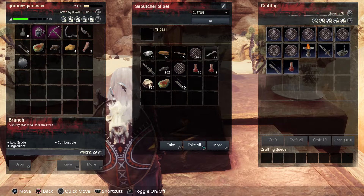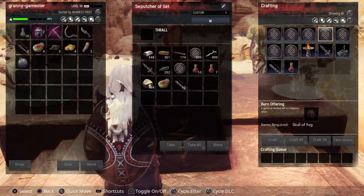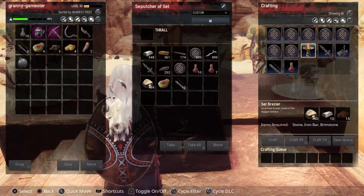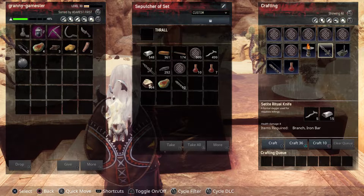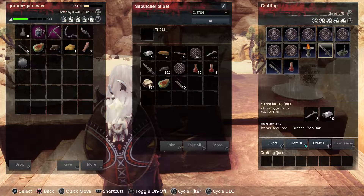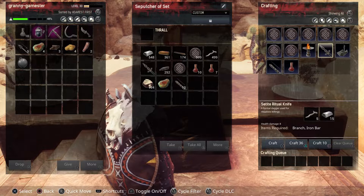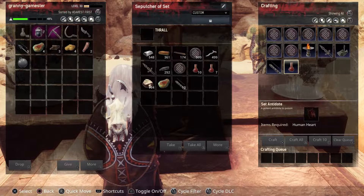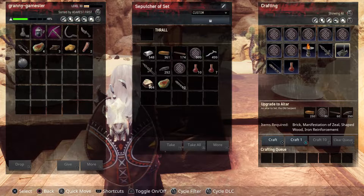If we look into our crafting, there's a series of burnt offerings — these belong to the Isle of Sipta DLC, so you cannot do anything with these, just ignore them. The Set Brazier is very nice-looking. The Setite Ritual Knife is the knife you'll need to cut up any killed humanoids instead of using your axe. When you do, you get the human heart, which you need to make the Set Antidote — the antidote to poison, protecting you from spider bites, spider poisons, locusts, that kind of thing.